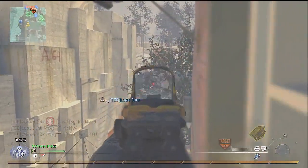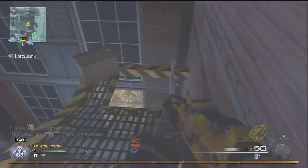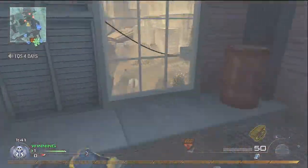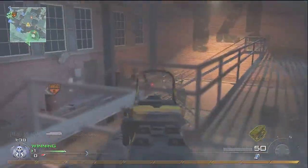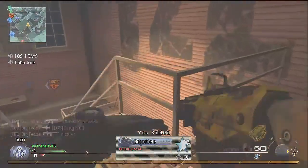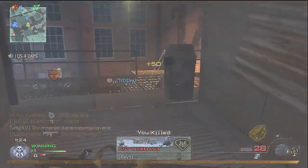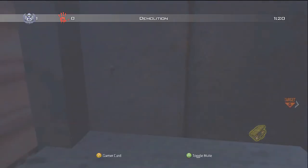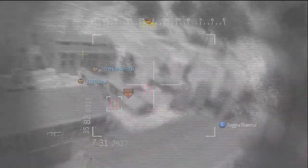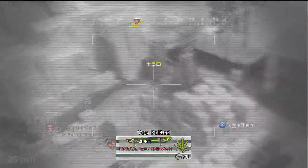I've gotten fifteen or sixteen kills with the harrier on Afghan before — it just non-stop zapped the enemies. You can get really lucky with harrier strikes; focus more on the harrier than the airstrike. Even if you place it near the spawn but not exactly on it you'll still get a couple kills with the airstrike — maybe guys pushing toward your spawn with Cold Blooded that aren't on the minimap. Then I pick up my chopper gunner, get a couple more kills on easy guys, and get into a cozy spot next to the filing cabinet.